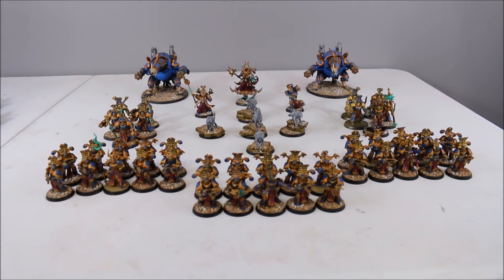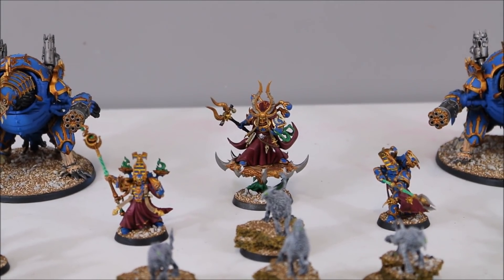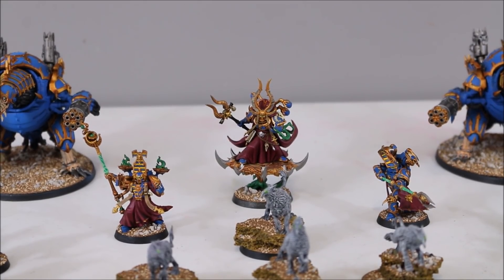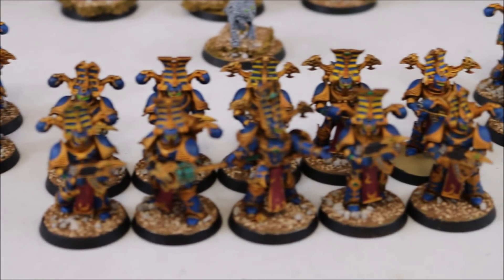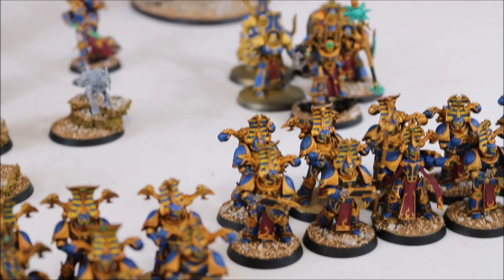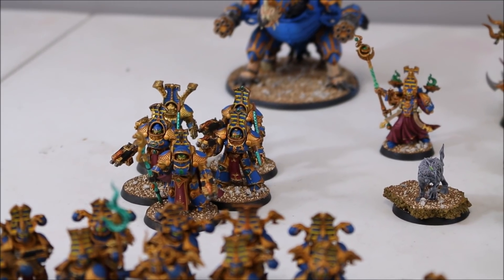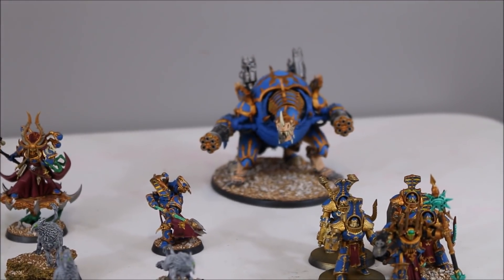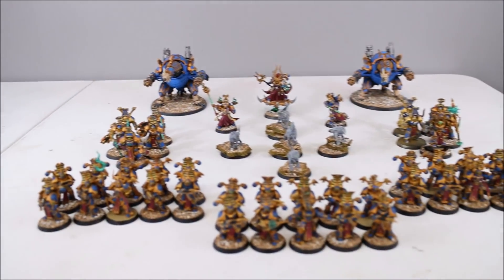The Thousand Sons are also organized into a battalion. Their Warlord is Armin on a Disc, backed up by two Exalted Sorcerers, one wearing the Helm of the Third Eye. In the Troop slot, three squads of ten Rubrics. Elites are two identical squads of five Scarab Occult Terminators with a Hellfire Missile Rack. Fast Attack is a squad of five Chaos Spawn, and Heavy Support is a pair of Forge Fiends with Hades Autocannons and Daemon Jaws.